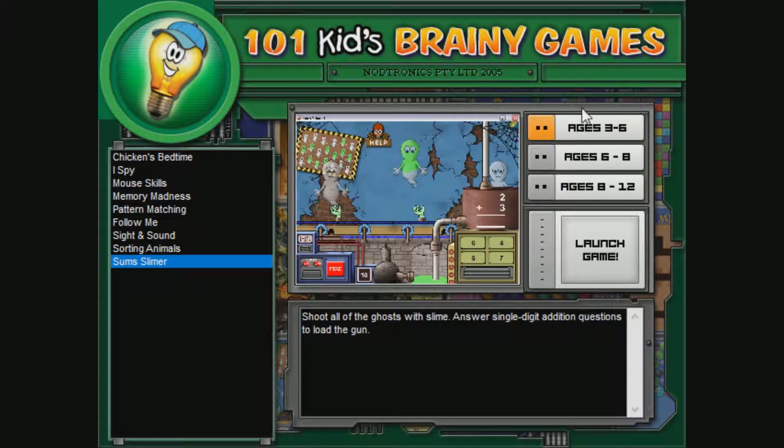All right, today ages three to six, some slime art in 101 Kids' Brainy Games. How come I can highlight that? That's weird. Shoot all the ghosts with slime. Answer single-digit addition questions to load the gun. Single-digit! Oh, man. I only know how to do zero-digit. Anyway, let's do it.